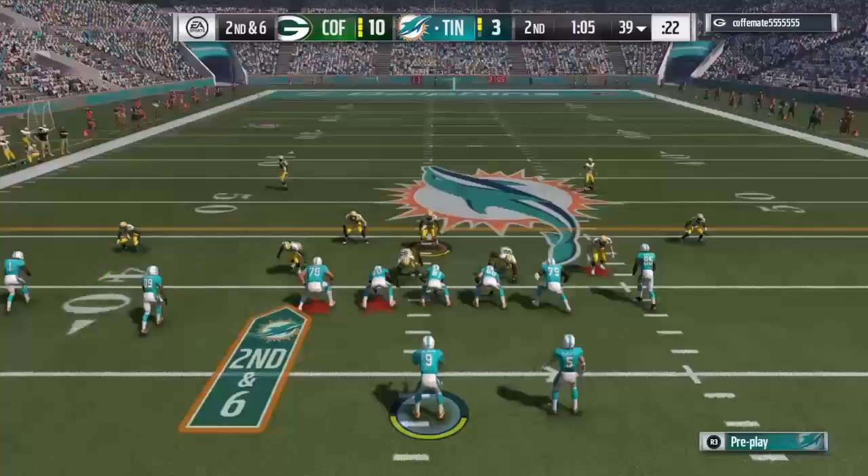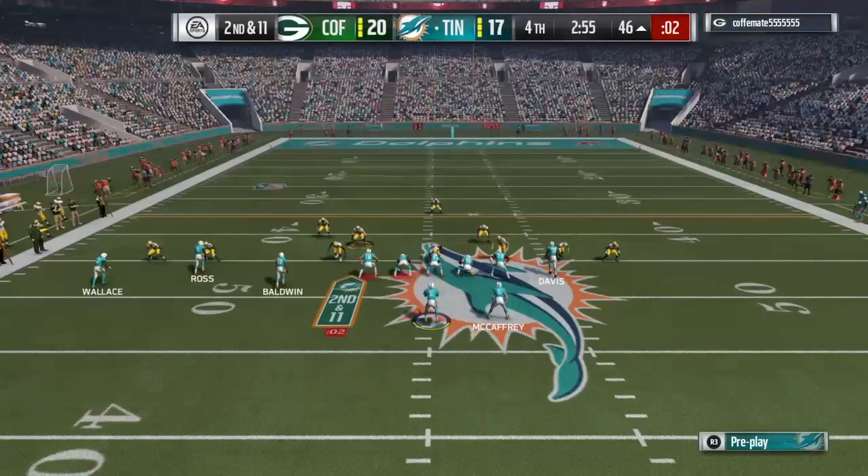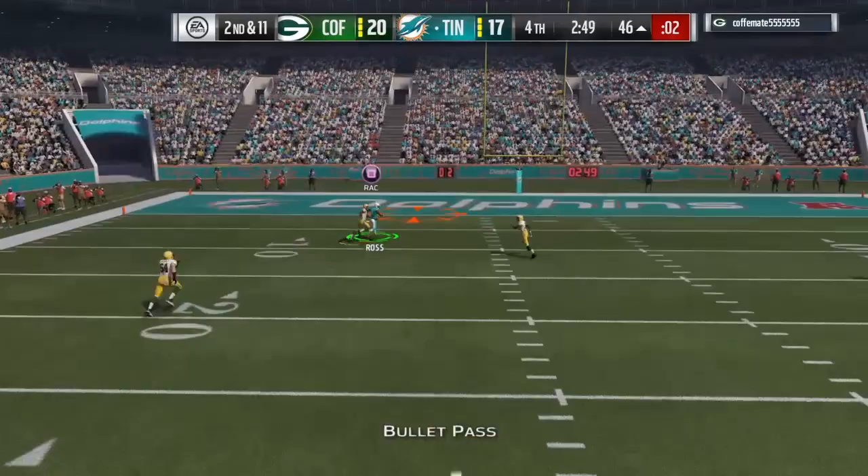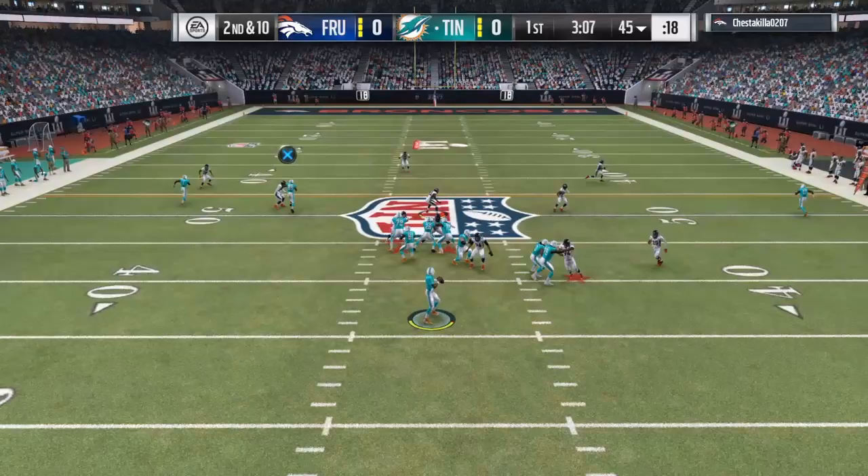If you just want to send him deep, go for it. Right here, Dominique Rodgers-Cromartie — one of the tallest, fastest corners in the game — gets burnt by John Ross. Not just once but twice. The first time I threw a lob, this time I threw a bullet, and look at that — burnt him again.